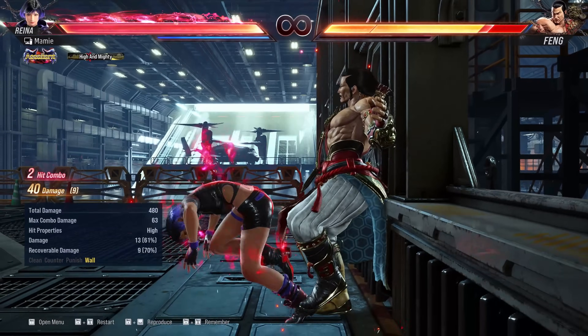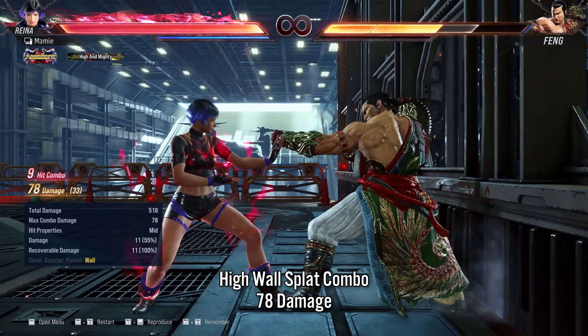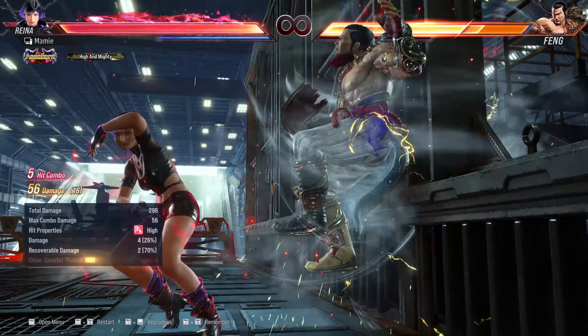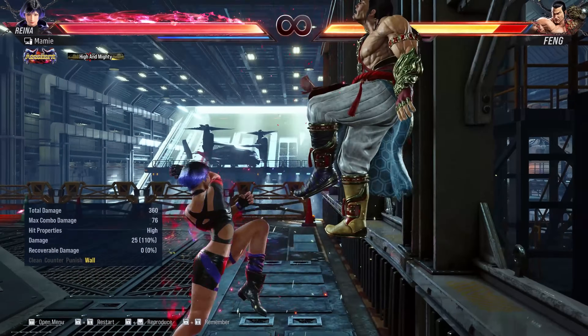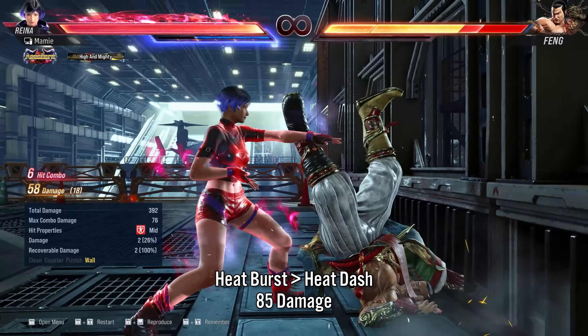The next situation is if you're at the wall already. A well-optimized high wall splat combo for Reyna does 78. With rage, we're able to alter the combo slightly to get 76 damage, which is just short. And surprise surprise, with heat we can get the most at 85, which is almost 10% more.